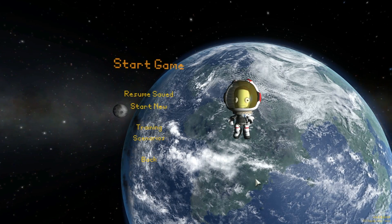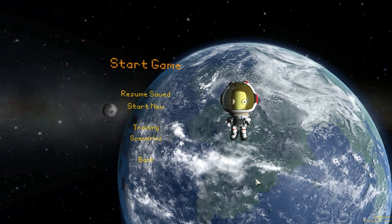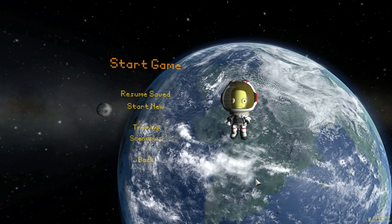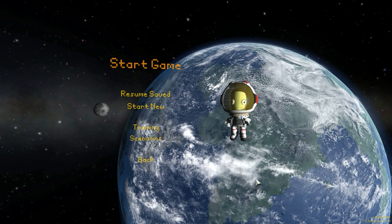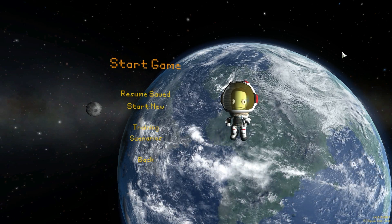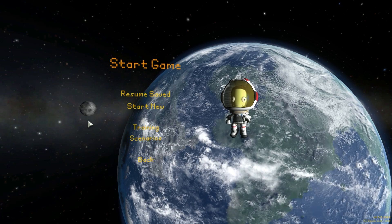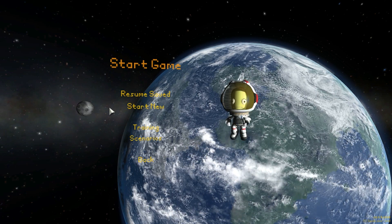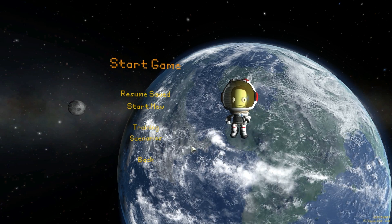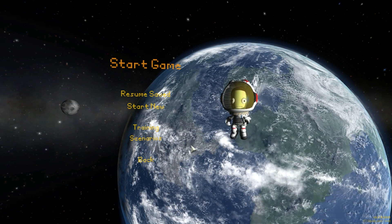The first thing we're going to talk about is how we're going to achieve this. In Kerbal Space Program, a vanilla version without mods, you will not be able to achieve any Lagrange Points because the way the game works is by using spheres of influence of different objects. When you're in orbit around Kerbin, the moon's gravitational pull will not affect you at all. But there is a mod — of course there is a mod; there's a mod for everything in KSP. And this mod is called Principia.